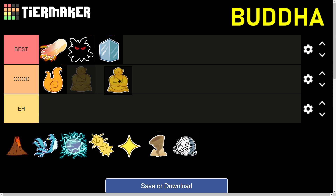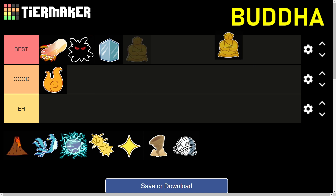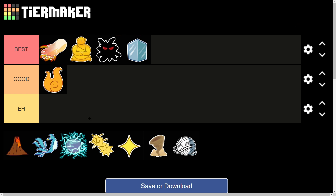Then we have the Buddha fruit, the best farming devil fruit in the game. It makes you basically invincible — pressing Z turns you into a big yellow Buddha where small NPCs can't even hit you without using their moves, so you just punch or slice them for easy EXP. It works on bosses and players too, but I wouldn't recommend it for PvP because it's too unfair. For farming, this is the best, so it goes at number two.